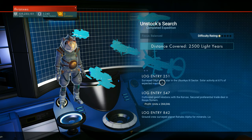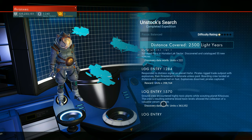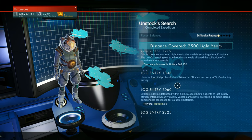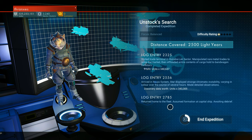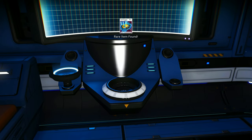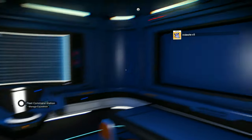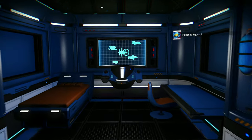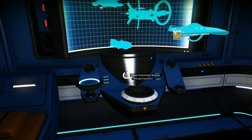This looks like going to be a unit for money — a quarter of a million, a third of a million and another item. Some iridesite — that's always valuable. And then more units. A lot of units gained. Polished eggs. An unearthed treasure. I like it. Synthetic curios — we'll have to read all of those at once.